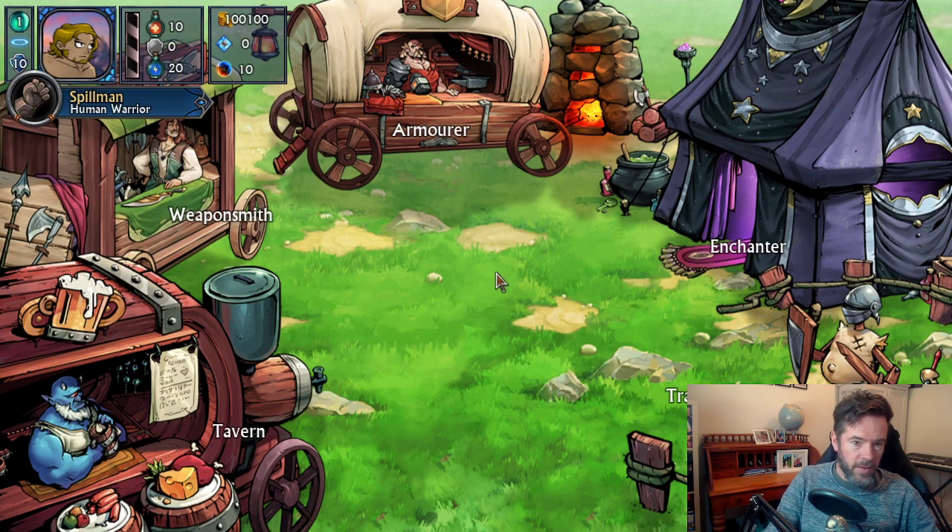Here is the shop system — the battle caravan. We have an armourer, a weapon smith, tavern, training area, and enchanter. These won't all be available at the start of the game. We'll start with just the weapon smith early on, then the armourer joins shortly after, and further along we'll meet the other characters who will aid us in our quest. You can hear some really cool music from Alex Tassani, who's done several tracks for this game — quite a nice marketplace theme, one of several that will randomly appear.